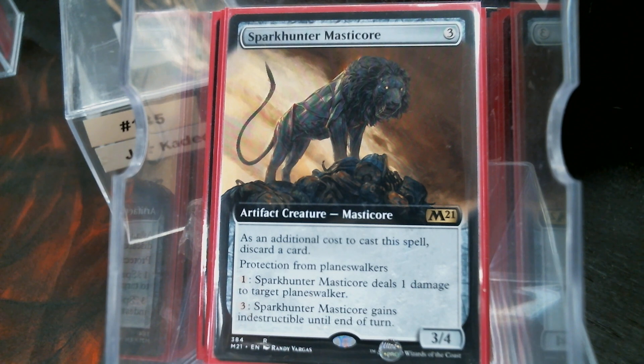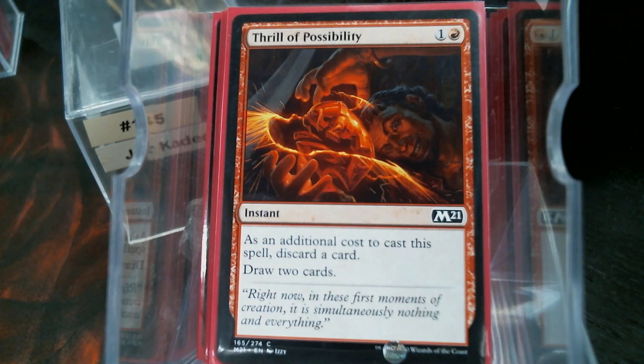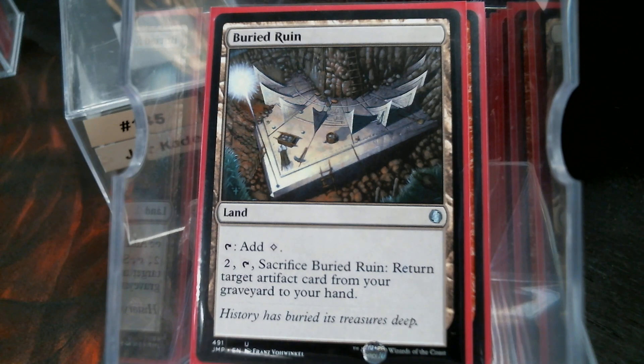Spark Double Mastercore — planeswalkers ain't going nowhere, and this is a planeswalker-killing machine, literally because it's an artifact. Thrill of Possibility to increase the card draw. Buried Ruin — I forgot to add that with the lands — obviously to get back an artifact.